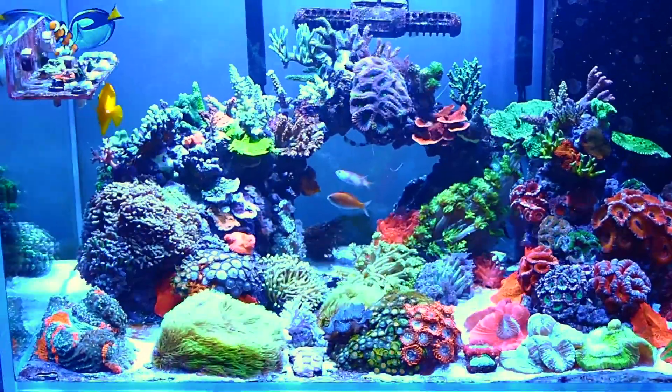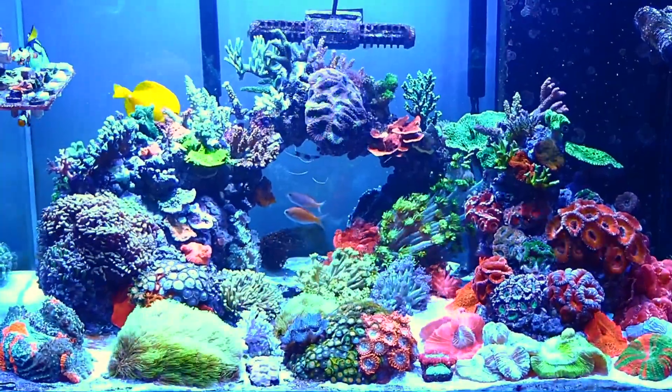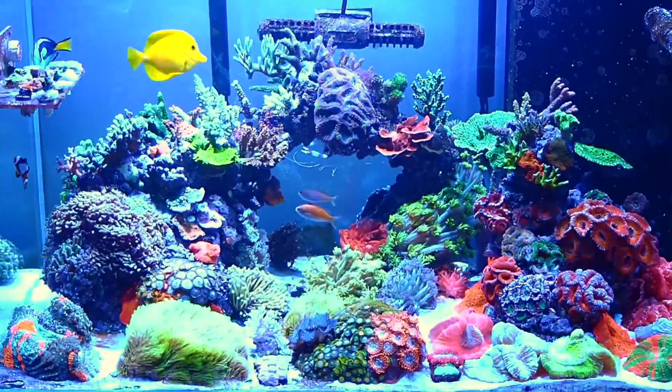The first and the simplest is a refugium. This is just a section of your sump you've walled off and put a grow light over. These lights range from cheap grow lights from Bunnings or eBay to advanced and specialized lights from brands like Kessel or Aqua Illumination. In this area you'll likely be growing Chaetomorpha, or Chaeto — and yes, that is the correct pronunciation, it's Chaeto not Cheeto. Refugiums are cheap and quick to set up, however they require a comparatively large amount of space, can become detritus traps, and light spill off can cause algae to grow outside the walled area, adding to maintenance.